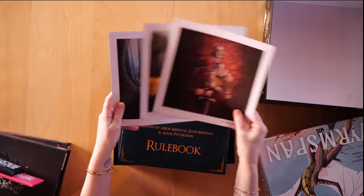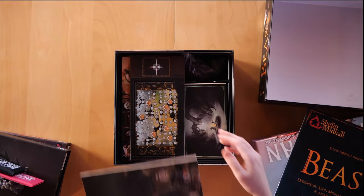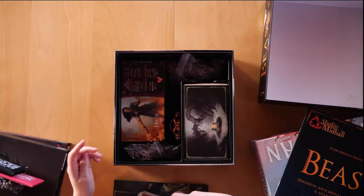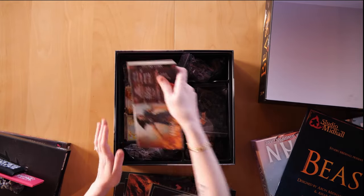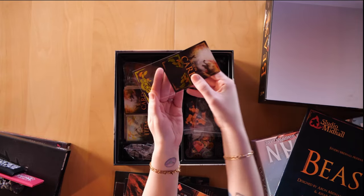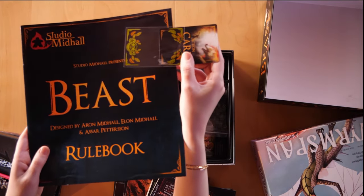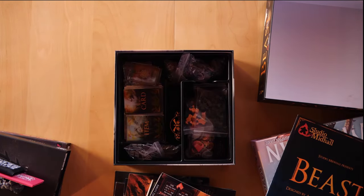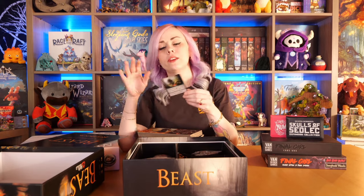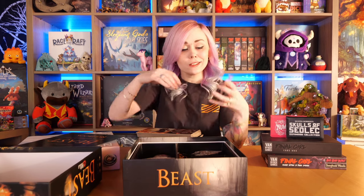Everything here is the upgraded bits that you can get for the base game. There are even artworks in here that I saved because I love these kinds of things. One of my favorite things about this version is the sleeves. These are the sleeves for it, but the sleeves actually have a design on them — they are clear sleeves, but they have this beautiful design. So it's added to the artwork of the card. I think this is one of the first times I've really seen this done, where it's a clear sleeve and they sneakily added in an extra bit of artwork to make the cards even more special, without hiding the artwork that is on the cards. I just thought that was really well done.